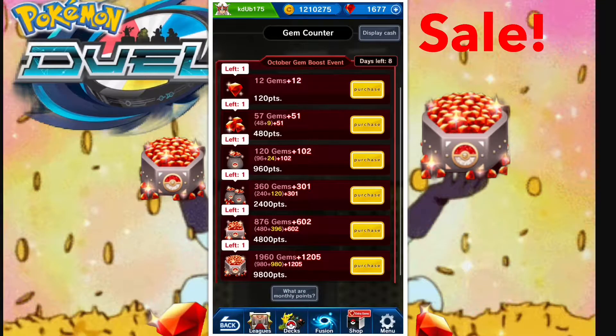Let's take a look at the points they give you for each gem package — this counts toward the monthly loyalty rewards. The million dollar question is: how can we get the most monthly loyalty rewards for the least amount of money? You get 9,800 points for $80, 4,800 points for $40, 2,400 points for $20, 960 points for $8, 480 points for $4, and 120 points for $1.